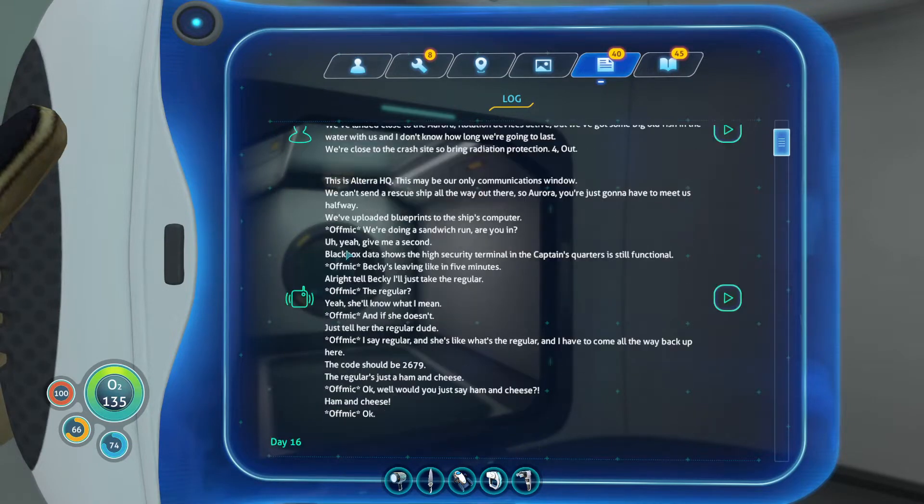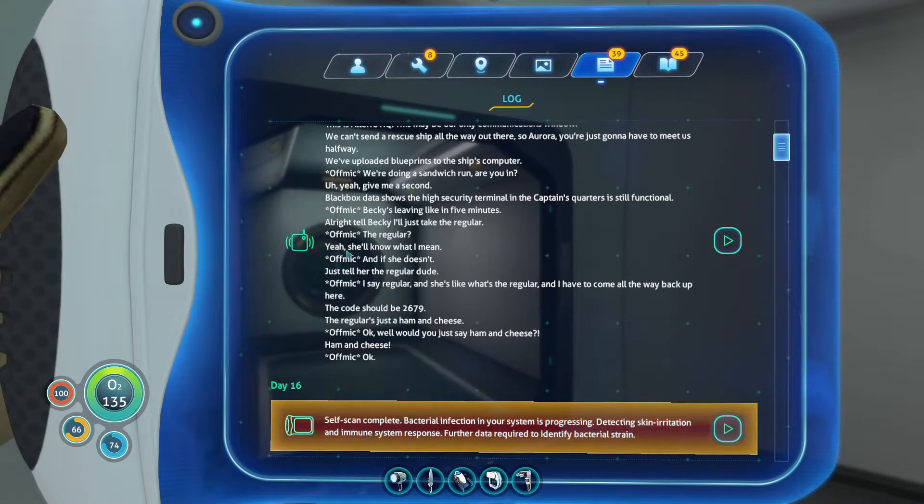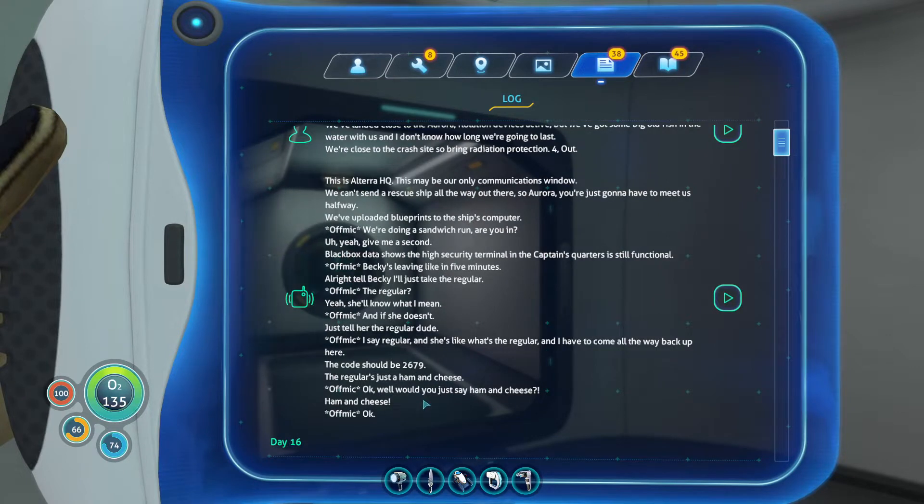We got a message from LifeBot too. This is Alterra HQ — this may be your only communications window. We can't send a rescue ship all the way out there, so Aurora, you're just gonna have to meet us halfway. We've uploaded blueprints to the ship's computer. Black box data shows the high security terminal in the captain's quarters is still functional. The code should be 2679. So we have to go find the ship and input that code.